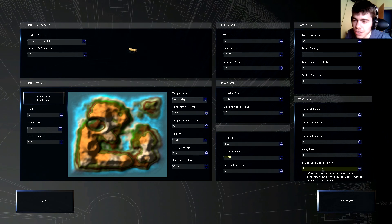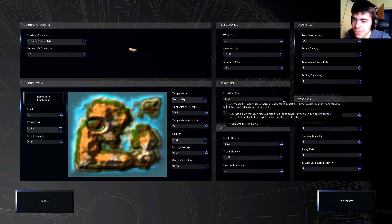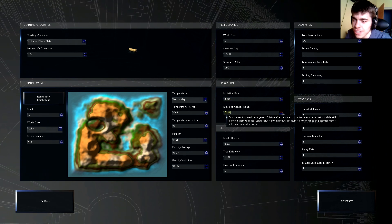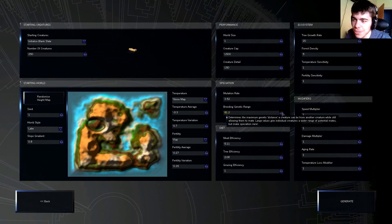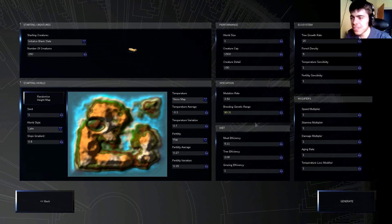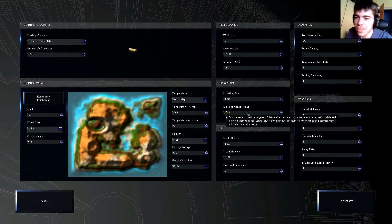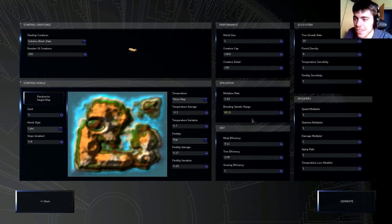There are new things like speed, stamina, damage, and aging rate — temperature loss might be interesting to play around with. The plan for this one: we're going to pump up the mutation rate but at the same time increase the breeding genetic range, so they will mutate a lot but also be able to breed with members of different species. It explains here that it's the genetic distance a creature can be from another while still allowing them to mate.